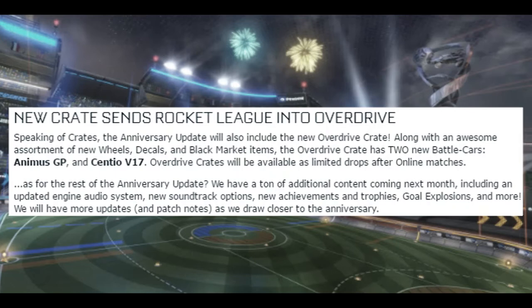Speaking of crates, the anniversary update will also include the new Overdrive Crate, along with an awesome assortment of new wheels, decals, and black market items. The Overdrive Crate has two new battle cars: the Animus GP and Sentio V17. Overdrive crates will be available as limited drops after online matches. As for the rest of the anniversary update, there's a ton of additional content including updated engine audio systems, new soundtrack options, new achievements and trophies, goal explosions, and more.